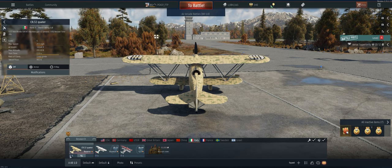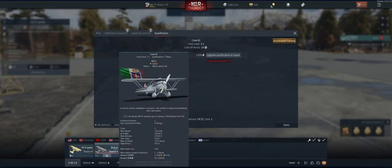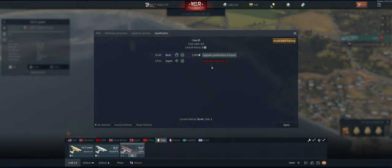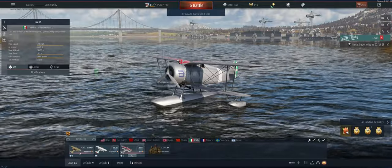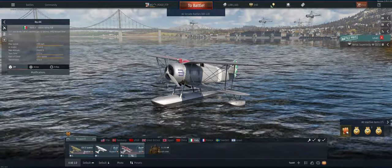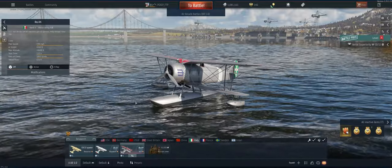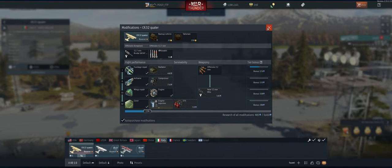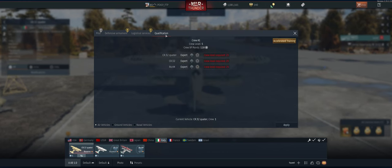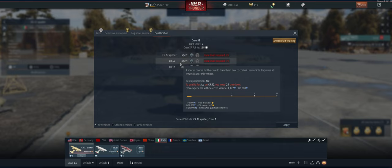You can see this star is open — there's nothing in there — so we're going to go ahead and expert our crews across the board. Those will have a silver inside the star, and when you ace it it'll actually be gold. You can do that either by purchasing it or by flying the plane a lot and doing well in it. This is where it starts to go from expert to ace. You can see we have just a tiny bit of that, and it shows you the difference in price depending on how many RP you've earned with it.